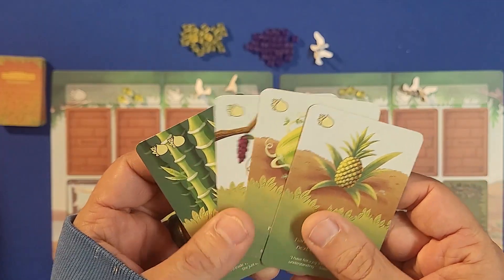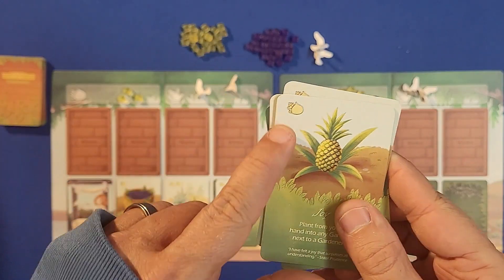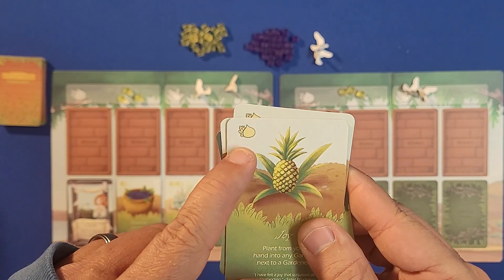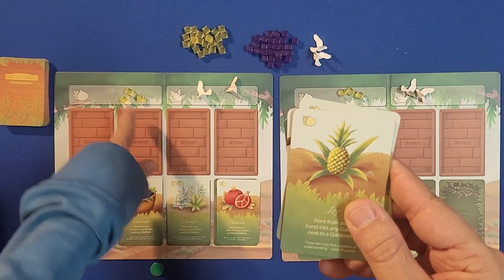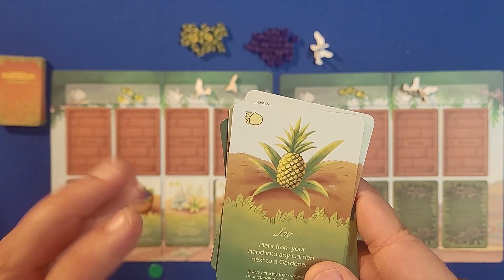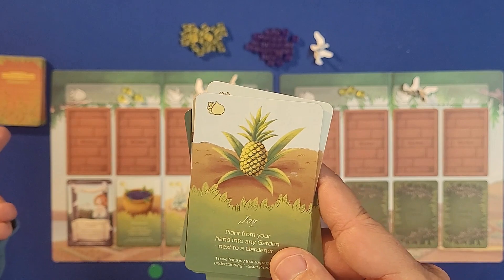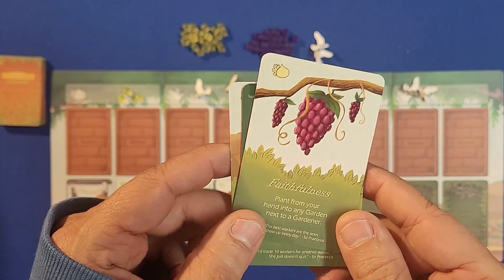Here are a few of the plants you'll be able to plant in your garden — there are several different types. This is how much that plant is worth. You can spend plants from your garden or hand along with currency to do actions, or a certain card lets you take them off your board and put them in your discard pile to count as points at the end of the game.